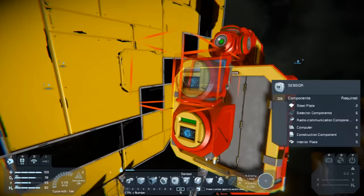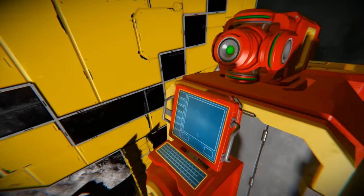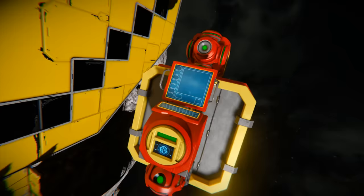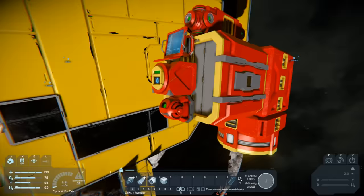When we click Recompile it'll tell us the next error: no gyro found - that's a block I often forget. If we recompile again it'll keep telling us each thing that's missing, though it won't tell us everything at once. Let's finish the ship off a bit more.